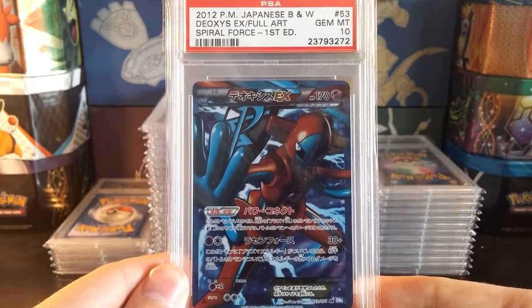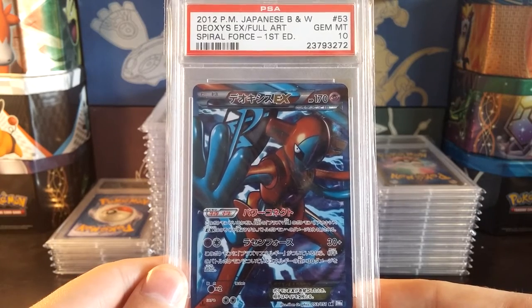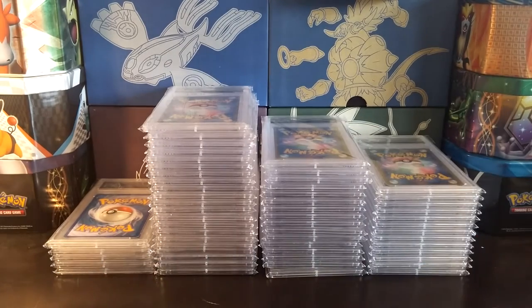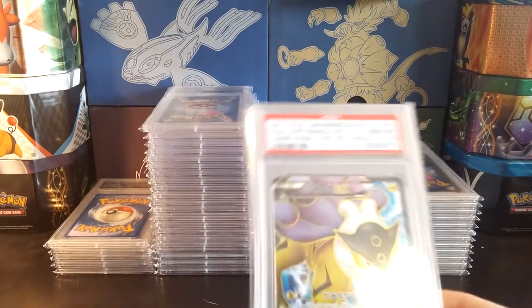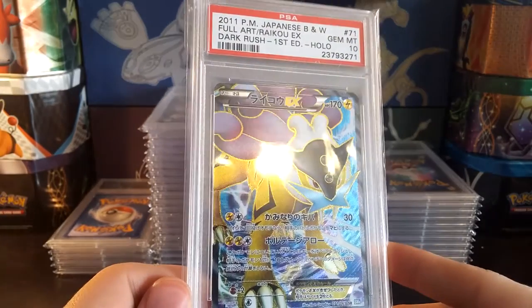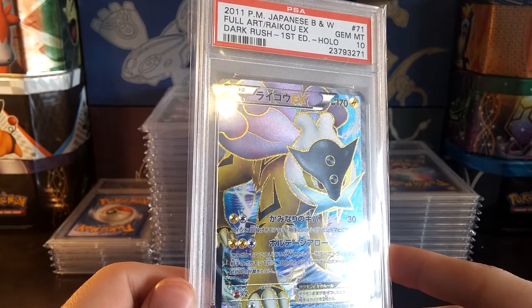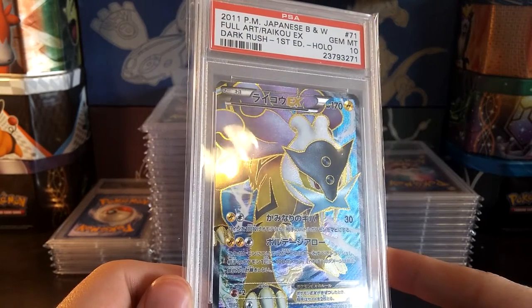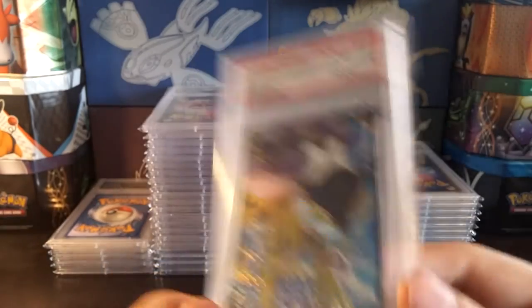Deoxys EX from Spiral Force — I believe this was in my first ever PSA submission. A vast majority of these cards I have graded myself; I would say maybe 2 or 3 I purchased. There's Dark Rush Raikou in a Gem Mint 10 — that has that beautiful gold outlining on Raikou. Just fantastic.